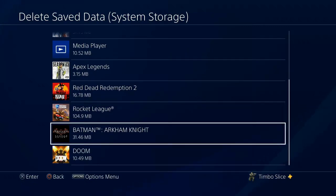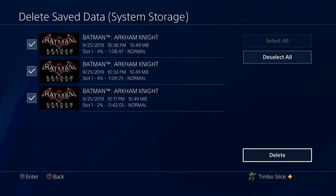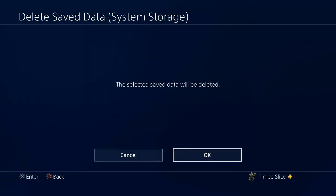So let's go ahead and find a game I no longer play on my PlayStation 4, like Batman Arkham Knight. Let's go ahead and delete all my saved game data off my PlayStation 4 right now and press OK.